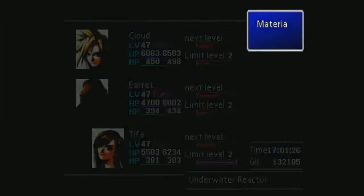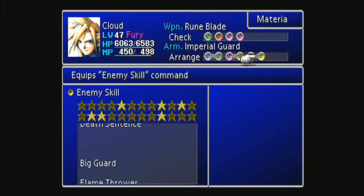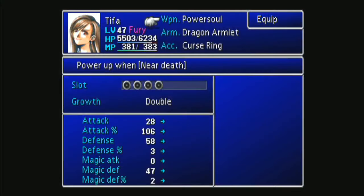Early on, you can get the enemy skill Death Sentence in the Gi Cave, which is just before Mt. Nibel. So by the time you can fight the Materia Keeper — the earliest you can get the Power Soul weapon — you can already have Death Sentence, which is half of the combo.